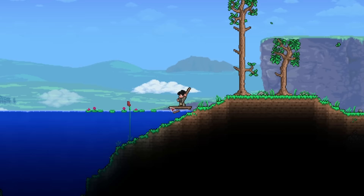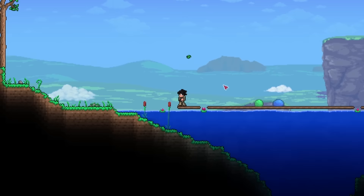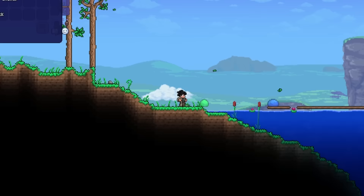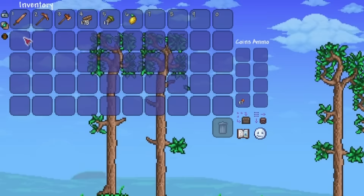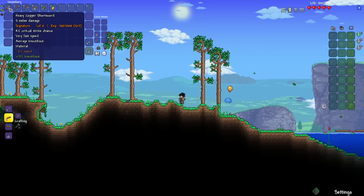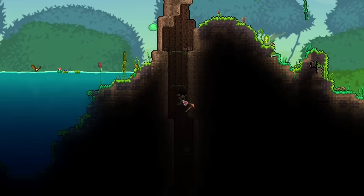That should be enough wood — got 201. Let's go to the jungle to try to find some accessories and check out how much experience I gain from attacking monsters. Starting at 0, one hit equals 5 points of experience. I also have the Heavy modifier on the weapon, which is something I don't really want. But once I find the Goblin Tinkerer, I'm definitely going to reforge it.